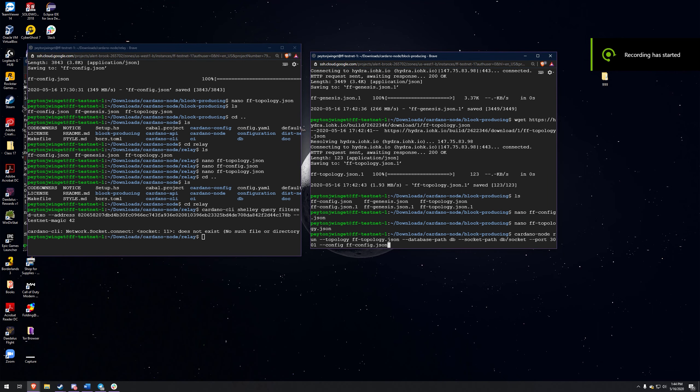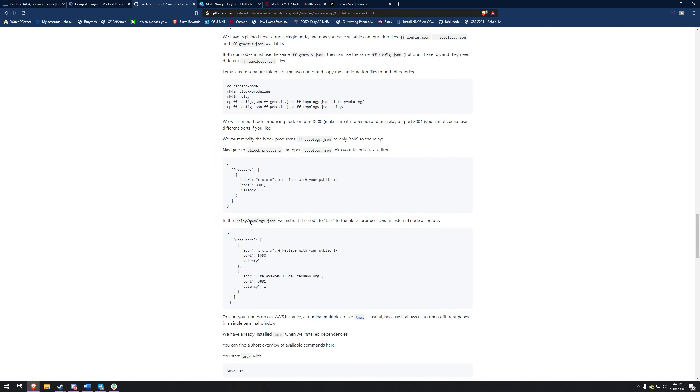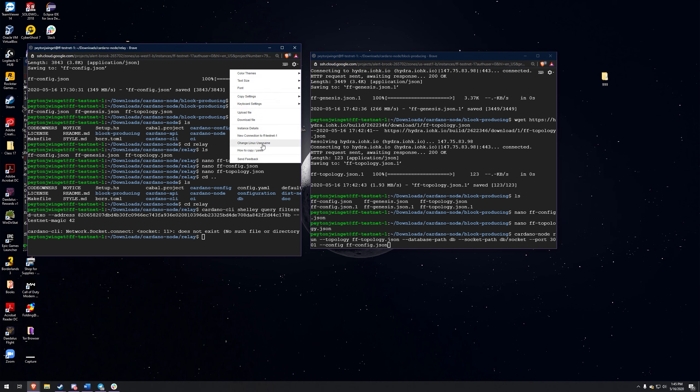I got the JSON files for both of the nodes set up - it's not too hard, just follow this guide directly, it's exactly what I did. The relay node, like I said earlier, connects to the testnet and then it also connects to your node. Just make sure your ports are set up right - this is 3001 on the block producing node and then 3000 on the relay node. Now that those are both set up, you're good to go. What I went ahead and did is opened up a new terminal window instead of doing tmux new which splits it into two. To do that quickly, all you have to do is click this and go to a new connection and it'll pull up another one.